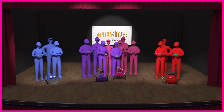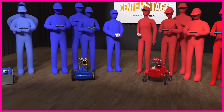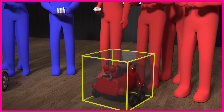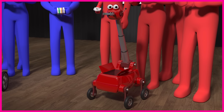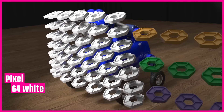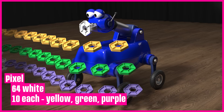Your opponent for one match may be your partner for another. Robots must be built from materials specified in the game manual and fit within an 18-inch sizing tool, and may expand after the match begins. The primary scoring element is a plastic hexagonal-shaped pixel, three inches across by one half inch thick. There are 64 white pixels and 10 each of yellow, green, and purple pixels.